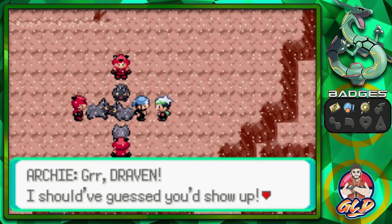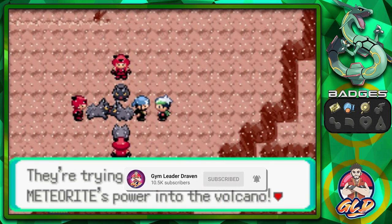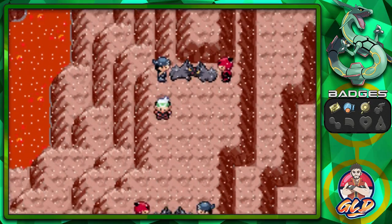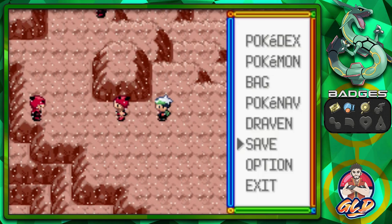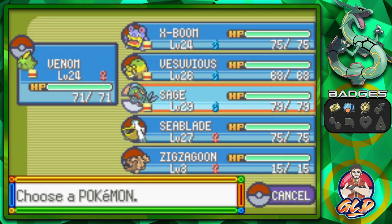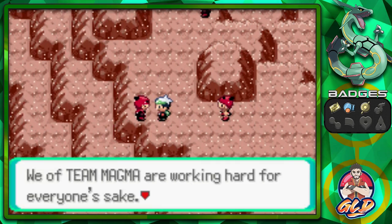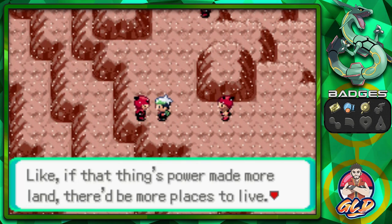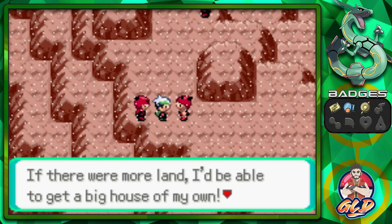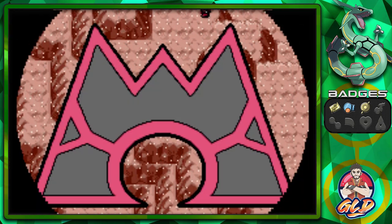Archie's like, 'Draven, I should have guessed you showed up — see what the fanatics of Team Magma are up to. They're trying to inject the stolen meteorite's power into the volcano; doing something like that will cause an eruption.' We don't want that to happen. A Team Magma member argues if that thing's power made more land there'd be more places to live, and he'd build his own house on hardened lava — yeah, people just don't make sense here.